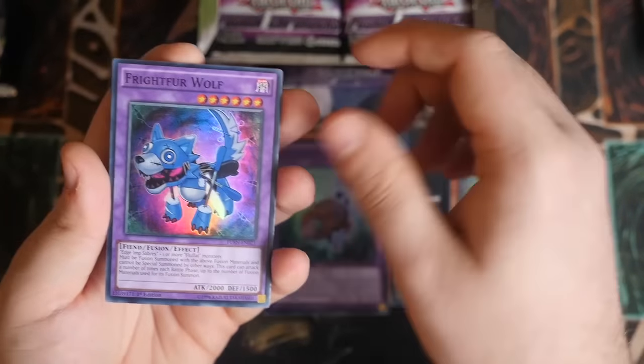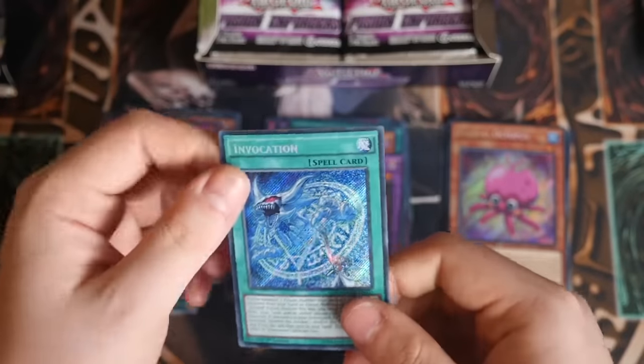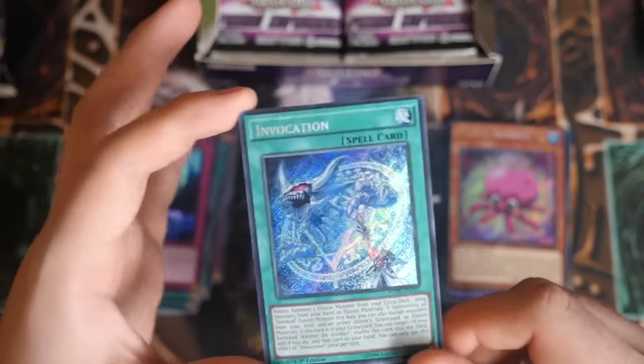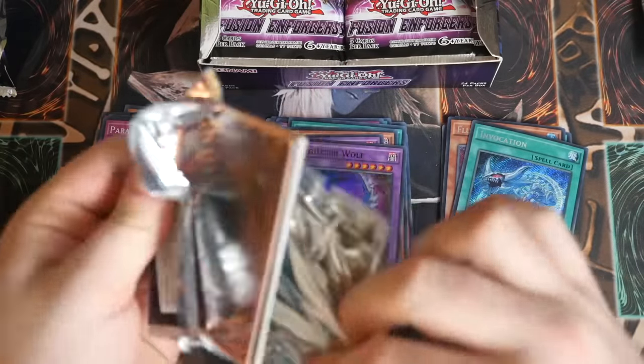Another Frightfur Sheep - go away, you're getting boring. Frightfur Wolf. And it's a spell - Invocation! Look at that artwork, absolutely stunning. Probably one of the best secrets in this set. The good thing about that is you only really need two. It's a field spell, so it's a bit more of a pain to get. Frightfur Fusion - another nice rarity bump.